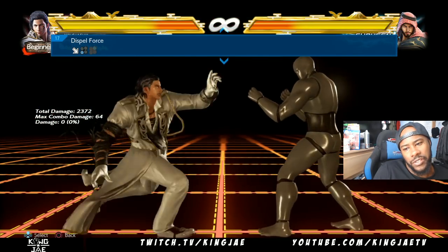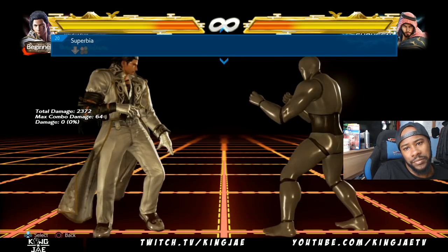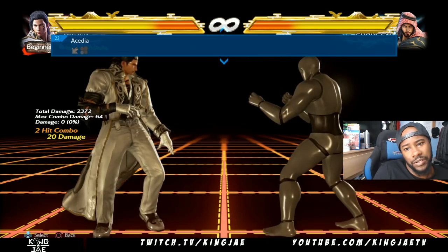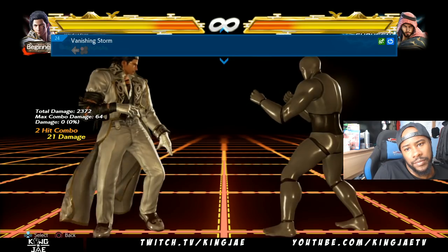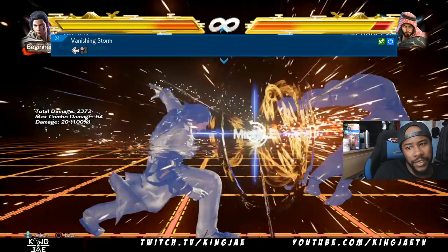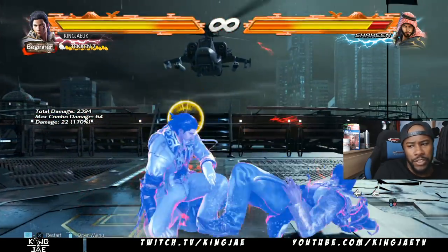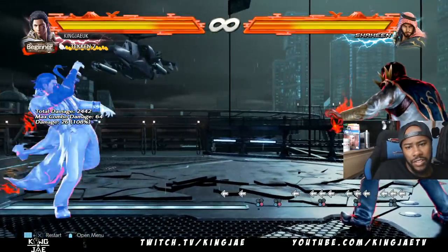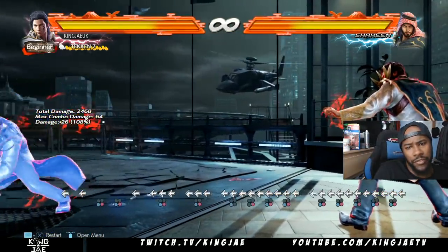He's got another extension as well, which could be used as a poke. That's his shoulder barge. He has a kick move — 3+4 — and he has back 3+4. This move is a good evasive move for jabs.